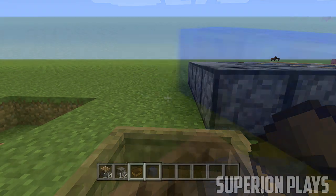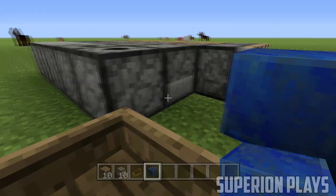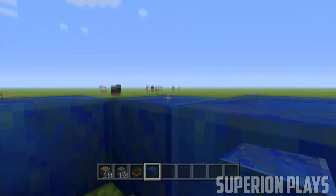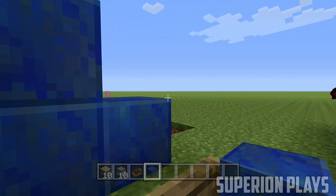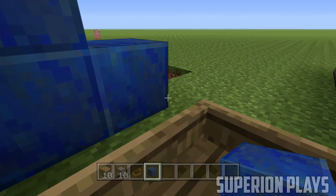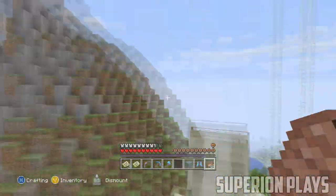A really minor thing they changed was the lapis lazuli texture. At the moment they haven't released a full-on list of the stuff they changed or fixed, but this is all the major stuff that everybody really cared about. If you guys have an Xbox One right now, let me know if you got the update and if there are still bugs you're dealing with.